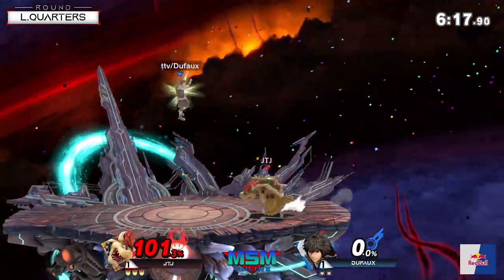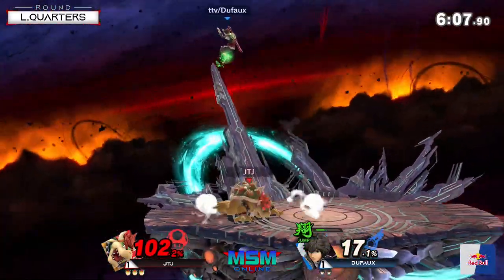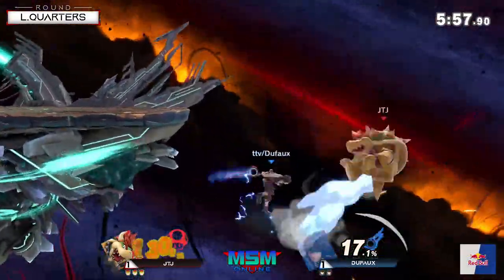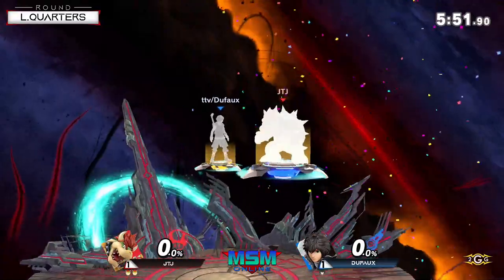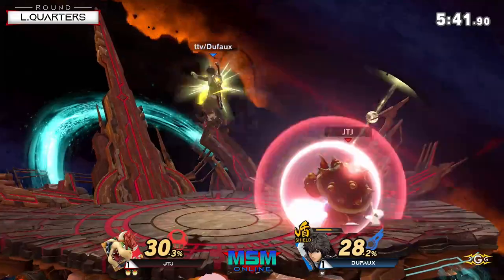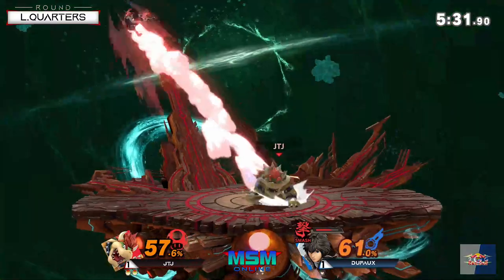He took a huge risk with that, charging so long right in JTJ's face. He did the Shield Art switch on the Whirling Fortress, but he force-matched the wrong direction. Close — he's living though. He caught that. Defoe is just getting some really bad self-destructs here. JTJ definitely didn't care about him using the Shield Art on that up B — he's like, fine, I don't care, I don't get the max damage. I'll still take whatever I can get.